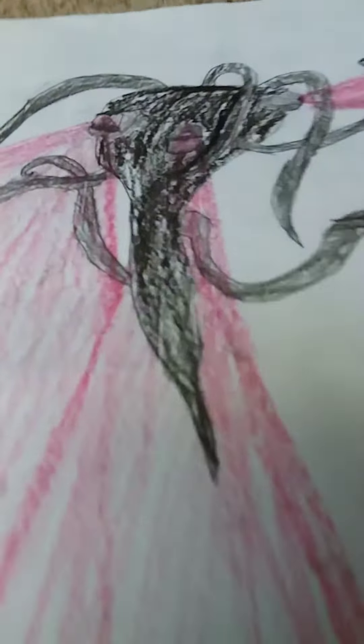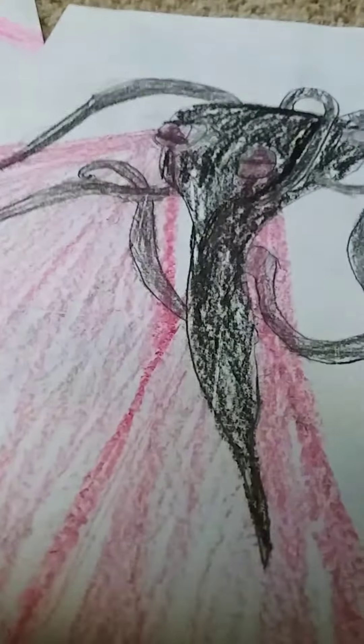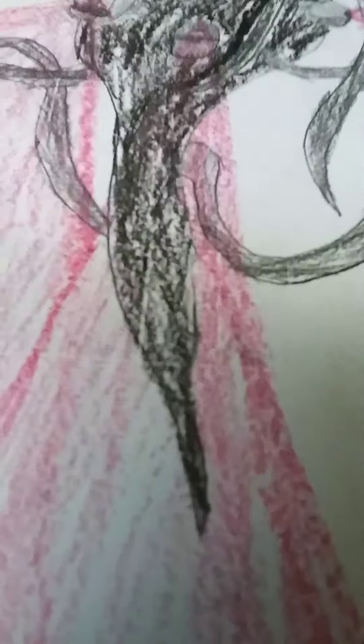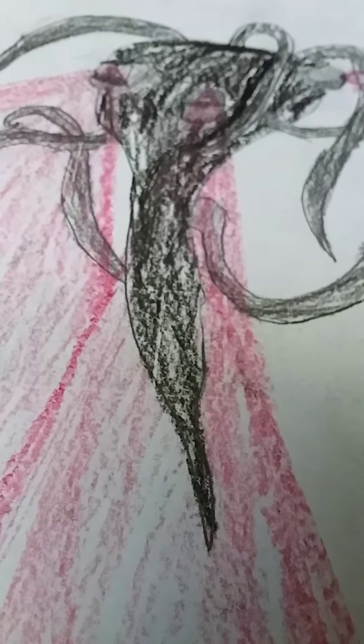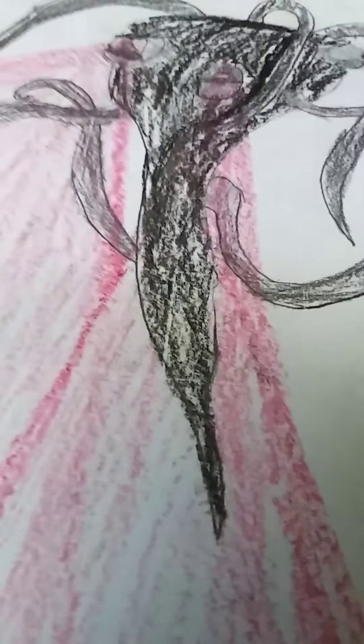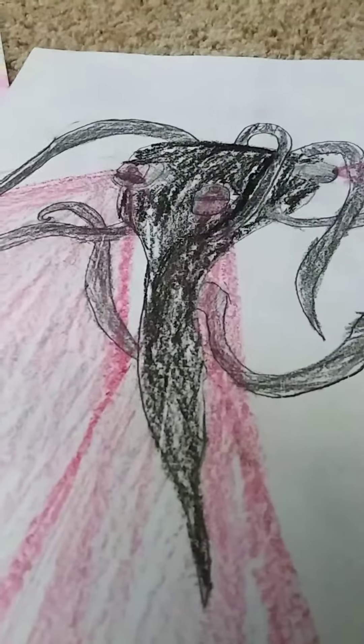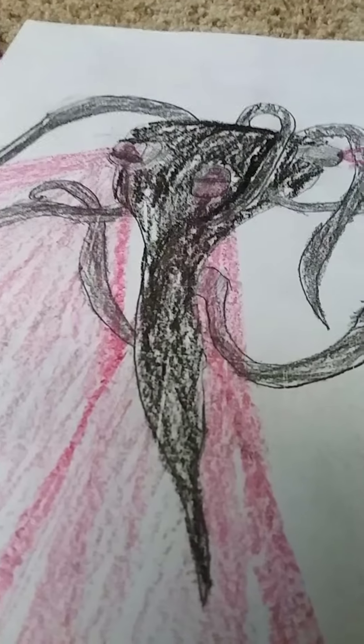Next, I have this drawing. This one — I made the head lighter than the body, and lighter than the tentacles, so I could see where the tentacles begin and the body begins. Same with the head. And I've got all three tractor beams.